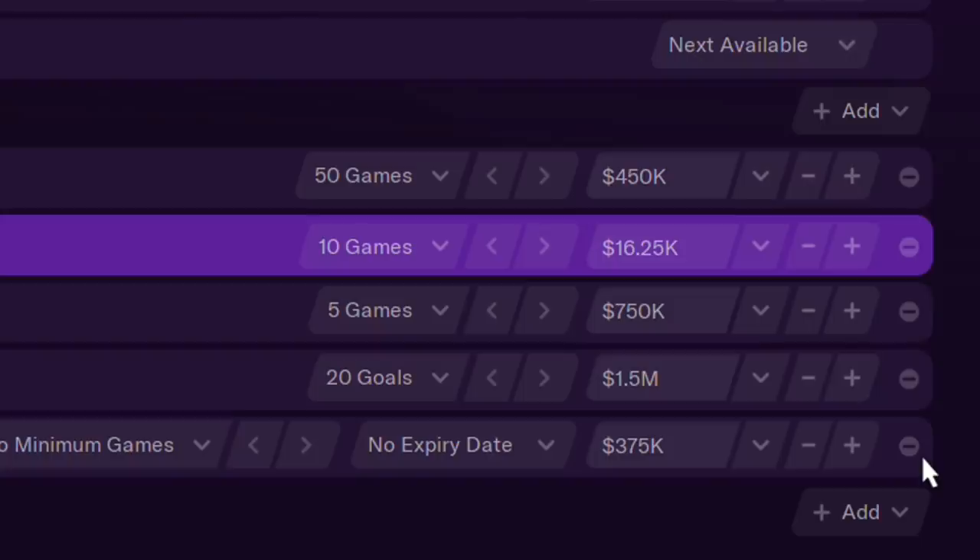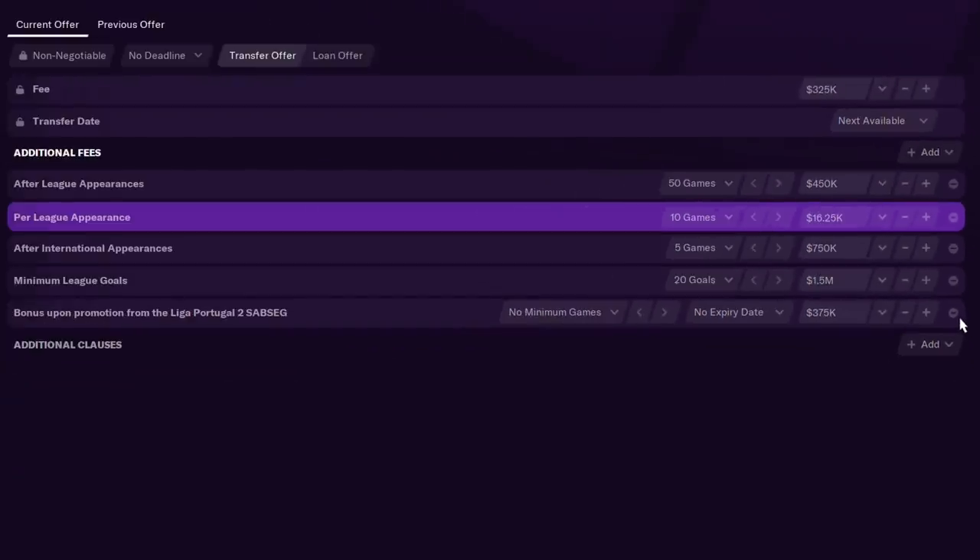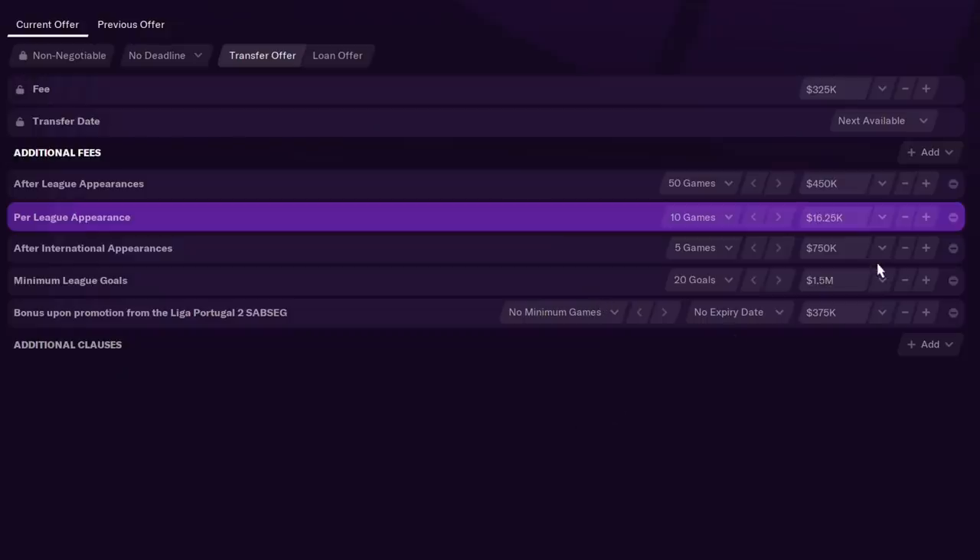They threw the per-league-appearance clause back in — that's about 160,000 on top, making roughly 425,000 total. Considering they asked for a million, I can't imagine what they'd have asked without those clauses. I think we've done ourselves pretty well — we just robbed them of a ton of money, and the vast majority of it they're not going to get.